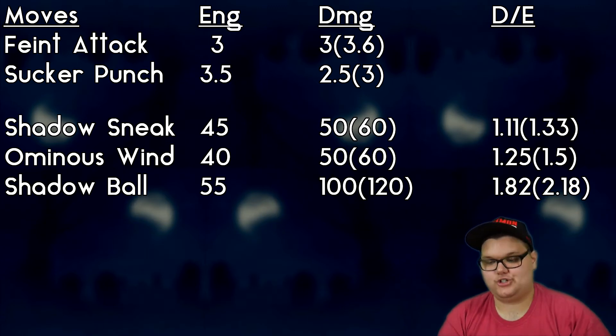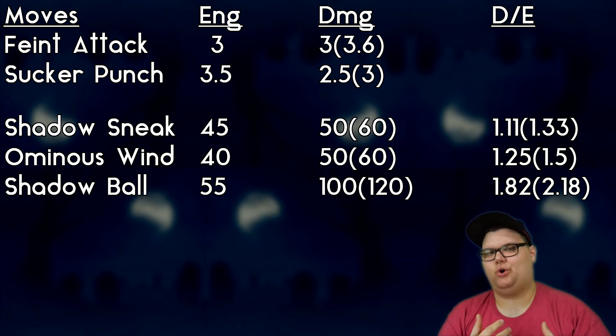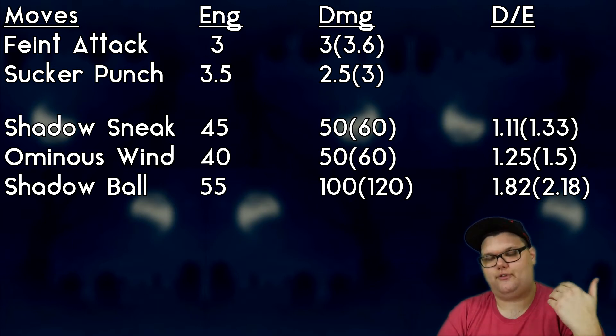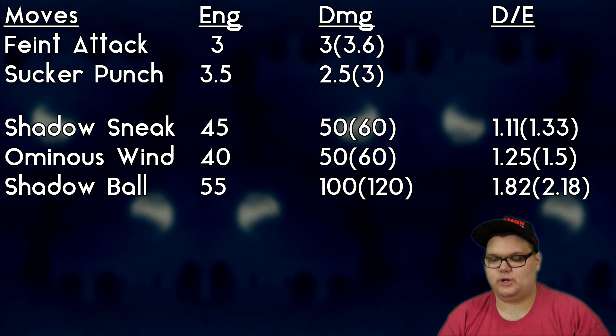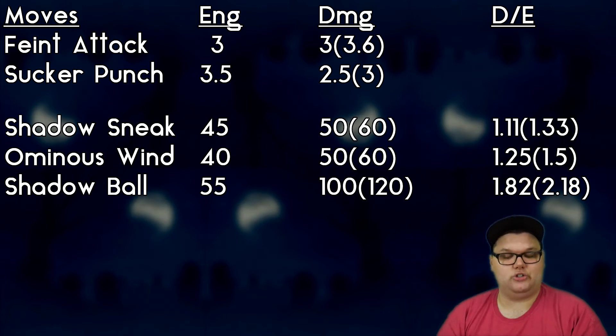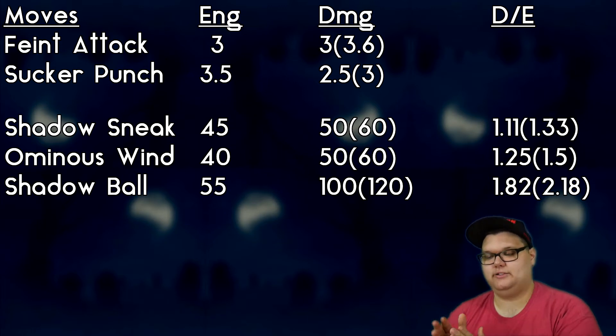For charge moves we have Shadow Sneak, Ominous Wind, and Shadow Ball. Shadow Sneak isn't horrible but it's not great — 45 energy for 50 damage is poor, giving a 1.11 damage per energy ratio, or 1.33 after STAB. Ominous Wind makes more sense: 40 energy for 50 damage, 1.25 ratio, and 60 damage for 1.5 after STAB, plus the chance to buff stats. Shadow Ball is our hardest hitter at 55 energy for 100 damage — a 1.82 ratio, 120 damage after STAB for a 2.18 efficiency.